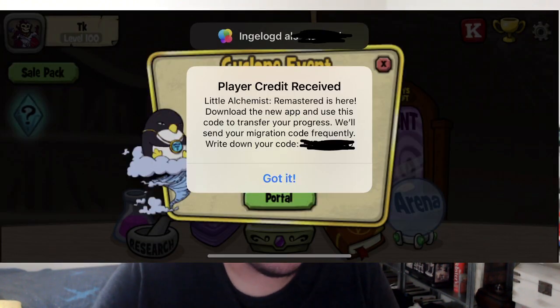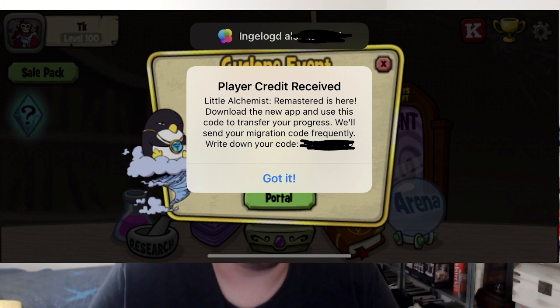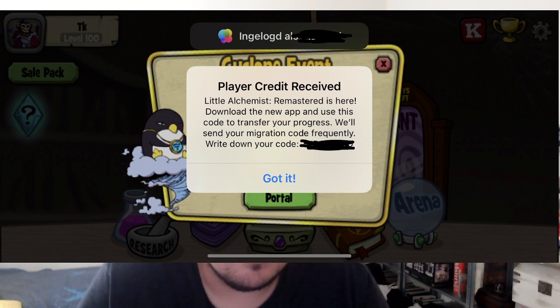Let me put on the screen an example of what this looks like. So this is the original game — you log in, and the person who sent me the screenshot blurred out their personal information. But you'll have this pop-up that says 'Little Alchemist Remastered is here, download the new app, and use this code to transfer your progress. We'll send your migration code frequently — write down your code.' And then it gives you your code in that area that's blacked out. So everyone will have their own unique code.